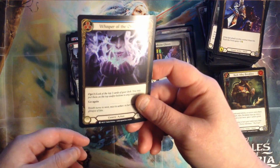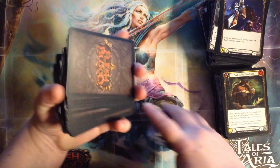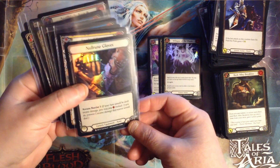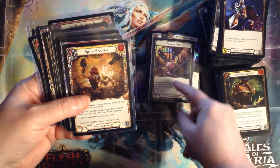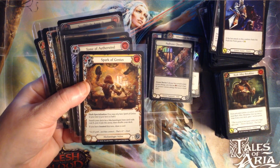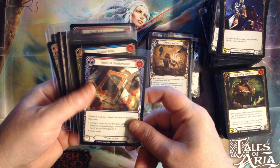Yeah, seems like it. These are the foils — they are bent. I'll have to straighten them out, of course. It's still fixable. These are probably the hits. So that's the foil. This is Arcane Rising — unlimited, not first edition — so there are no cold foils.